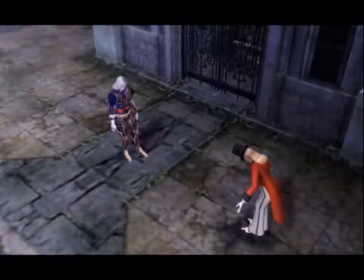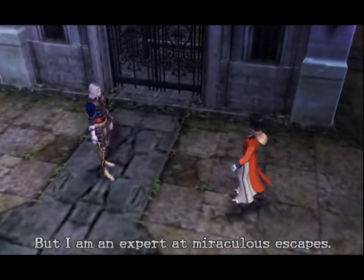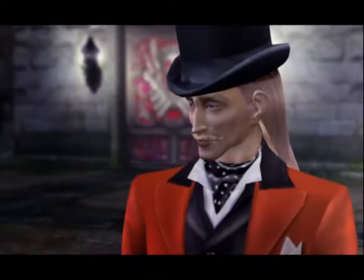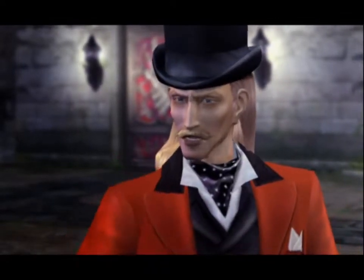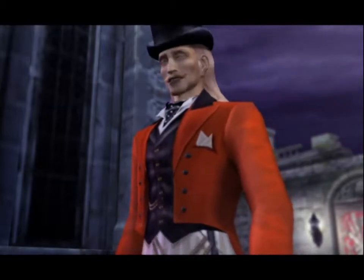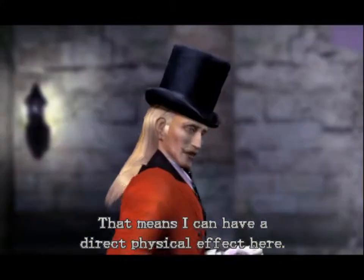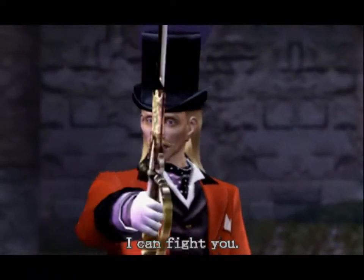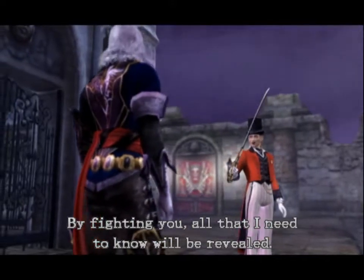An unexpected guest. Zed hasn't slain you yet? I see you were spying on us. But I am an expert at miraculous escapes. Despite that, I have fallen into his trap at last. What trap? The space itself is a barrier - which leads me to question, how did you get here? On foot. There were no barriers. Interesting. Yes, that is quite possible. In this space, I may be partially freed of the fetters of time. That means I can have a direct physical effect here. For example... I can fight you! So is that your intent? To stop me by force? Not exactly. By fighting you, all that I need to know will be revealed.